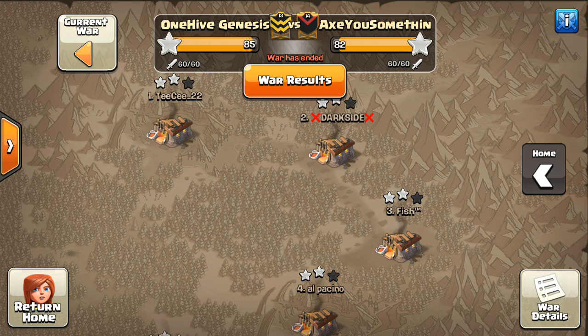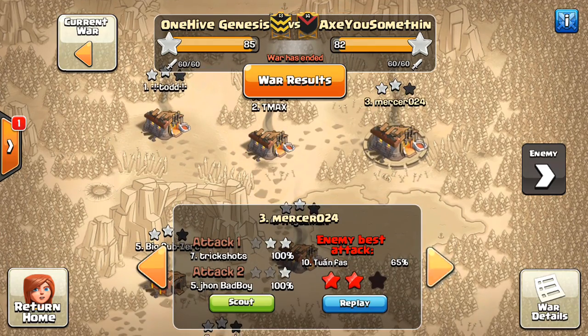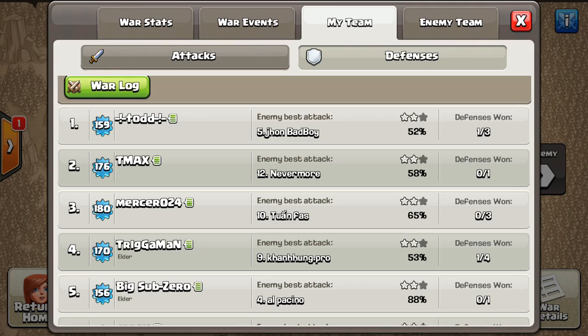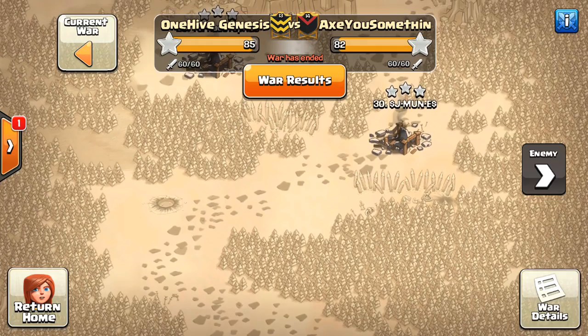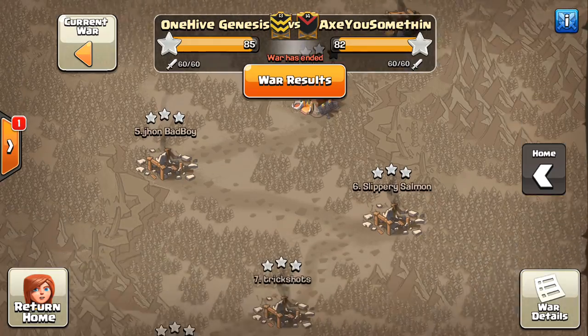Good job to both clans. I think this is one of the better performances from AYS because they've had a few tough weeks, but they actually put up some pretty good numbers. They did a very good job in our Town Hall 11s, getting these guys taken care of — I think around 8 attacks, but actually a few more than that. They took 6, 7, 11 — but still 4 for 11, that's definitely above league average. They struggle with 10v10, that was the main difference.